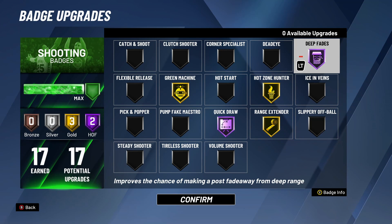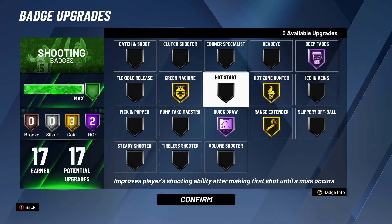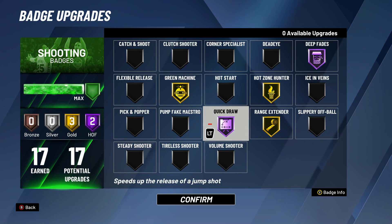This badge needs to be on Hall of Fame. If you only get a couple of shooting badges, you need Quick Draw — it's the most important. If you don't have Quick Draw, there's no point in doing fadeaways because if the release is that slow, a defender can come in and block it at any time.